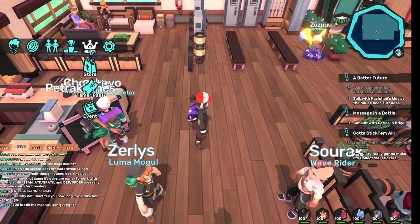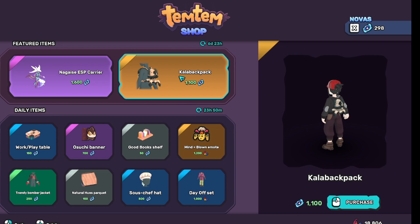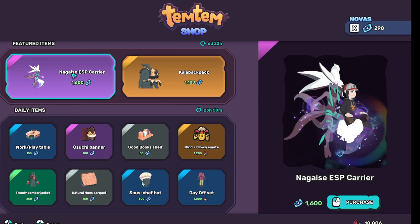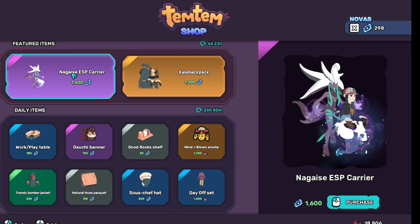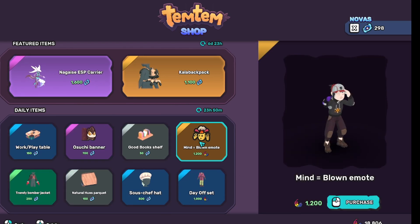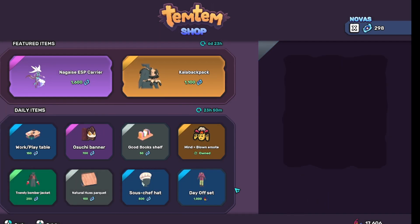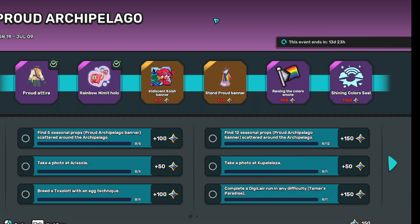Let's take a peek at the store. We have the Kalazoo Backpack, which actually looks adorable, and we have Nagai's Water Telekinesis mount, which actually looks pretty cool. Eight items are now in the store — I don't know if you guys have noticed that. Got the Mind Blown emote, which I'm actually going to grab while I remember.